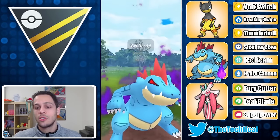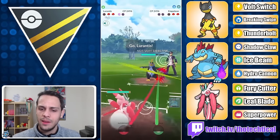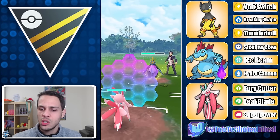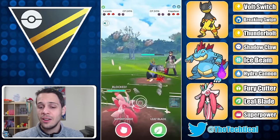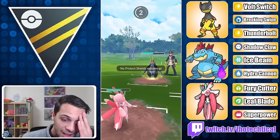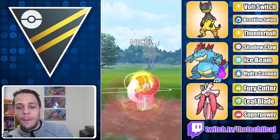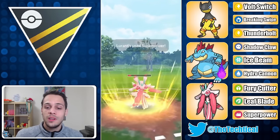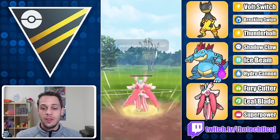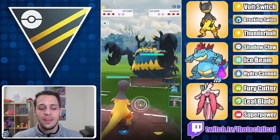I throw Hydro Cannon into Empoleon because I wasn't sure Super Power alone would put it in KO range — in Ultra League, charge stacks don't one-shot much. Then I make a mistake: I thought Lorantis would win charge stack priority versus Empoleon, but Empoleon wins it. Lorantis hangs on though, fires off Super Power, and that knocks out the Empoleon. Then with Dragonite already in the red, Lorantis takes it out as well — sweeping the team.